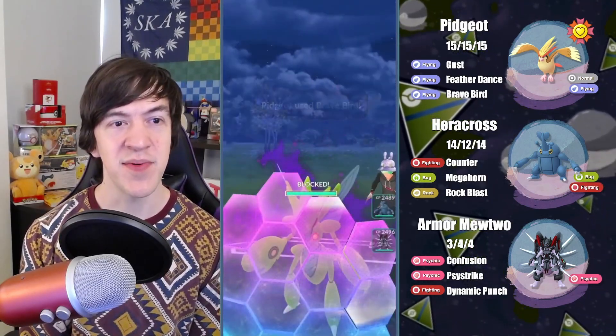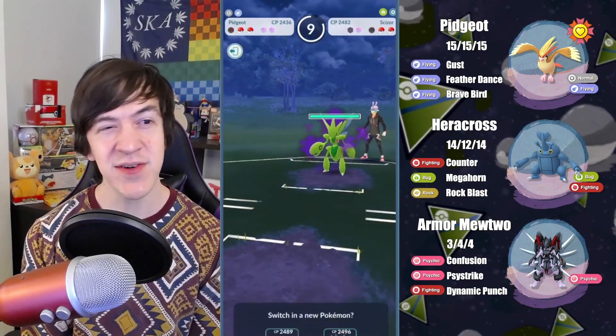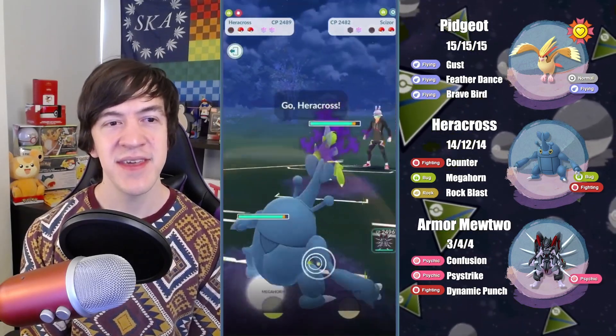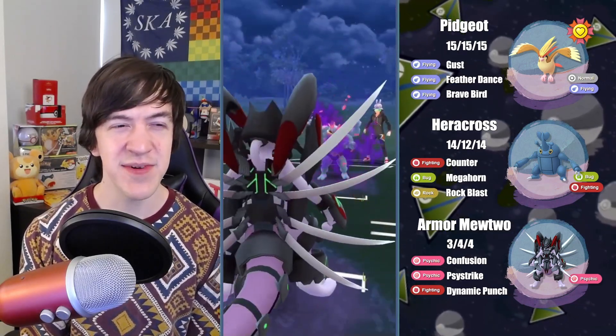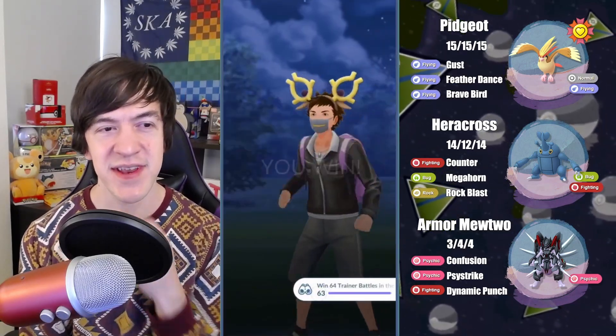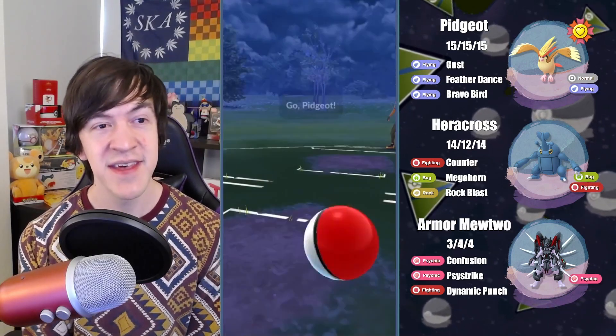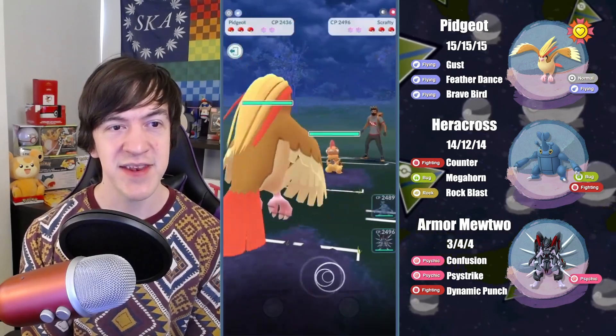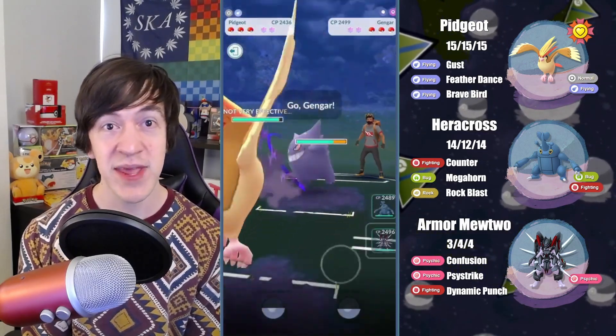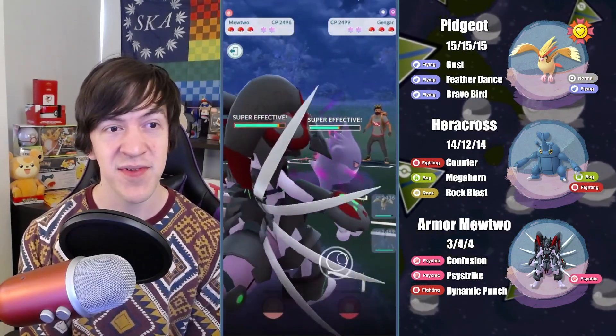So we're just going to throw our Brave Bird here on the Shadow Scissor. I could have baited at that point, but there's really no point if I was going to get a shield regardless. I wasn't too afraid of the Scissor because we have Heracross. Lining up the Mewtwo with Machamp — that was just getting the A top left.